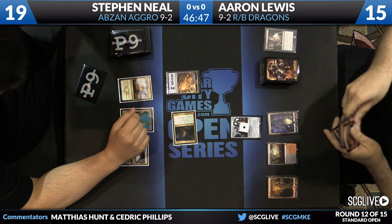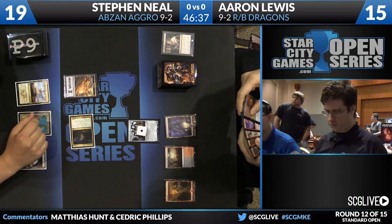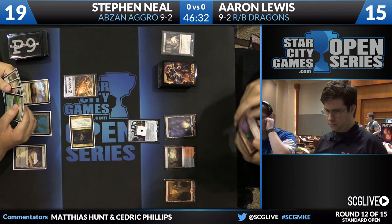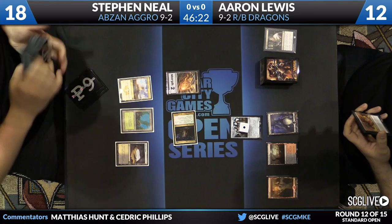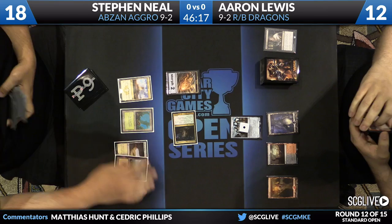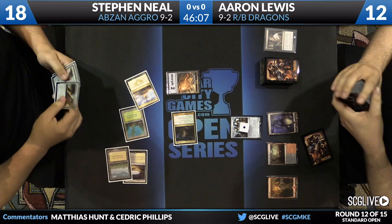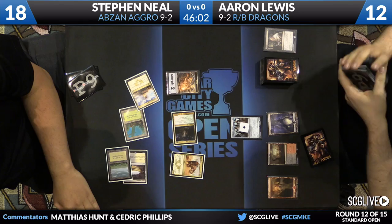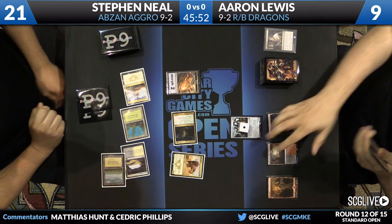That should get the Hero's Downfall from Aaron. He's curious whether to use it here, because he knows Steven has a Siege Rhino in hand. He might be willing to take the three and then Downfall the Rhino. He's going to take the three points of damage and save the Hero's Downfall for the potential Rhino. It's easier to top-deck an answer to the Lion than to the Siege Rhino. Even if the Fleecemane Lion becomes monstrous, Aaron plays cards like Foul-Tongue Invocation, so he can still get it off the board.